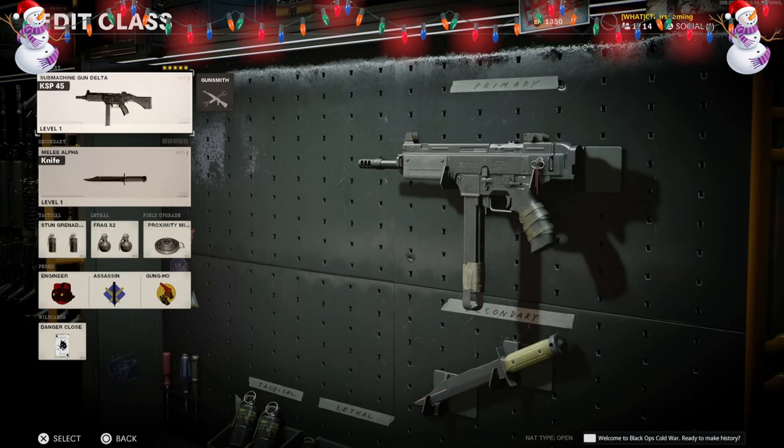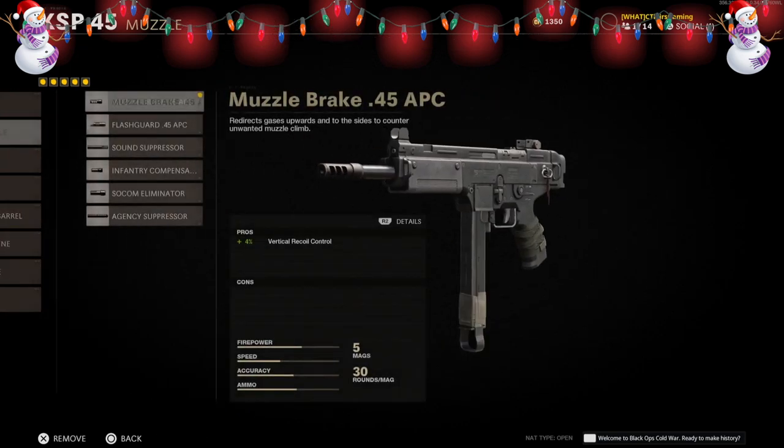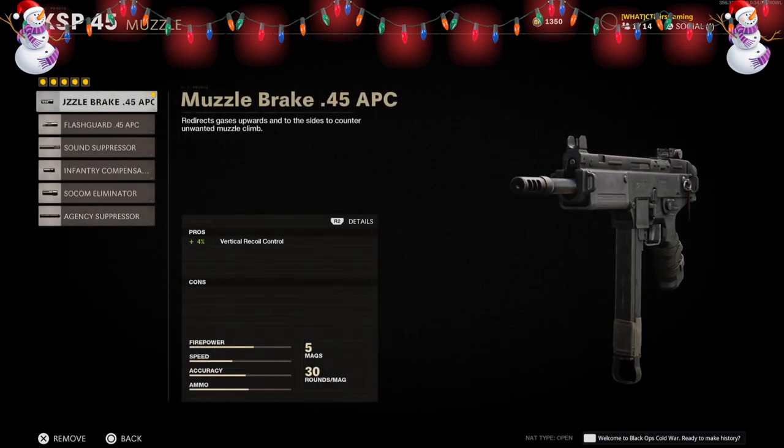Now we move back to the SMG class, and I'll be showing you guys how to create the Caparisio SMG, which only appeared once in Call of Duty history — in Black Ops 1. Even then, to unlock this weapon you had to buy all the other SMGs first and then you would unlock the Caparisio. All you need to create it is to be using the KSP 45.